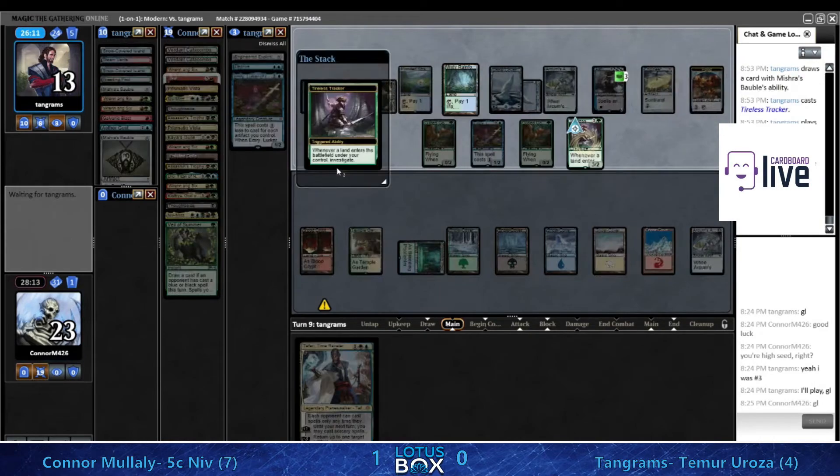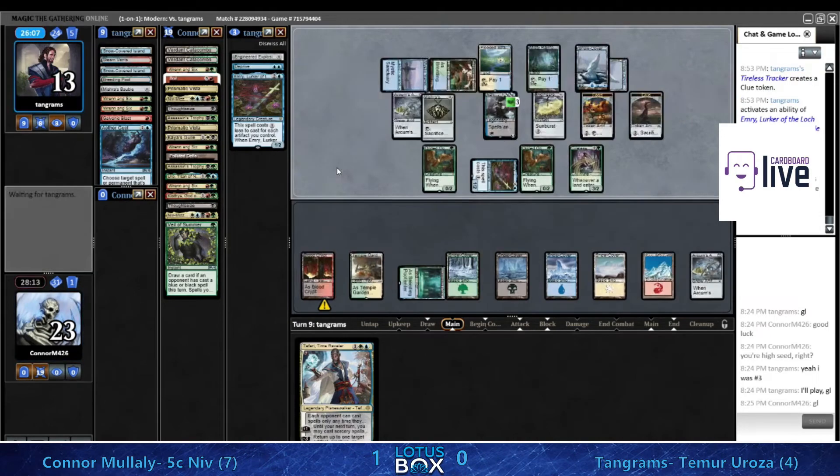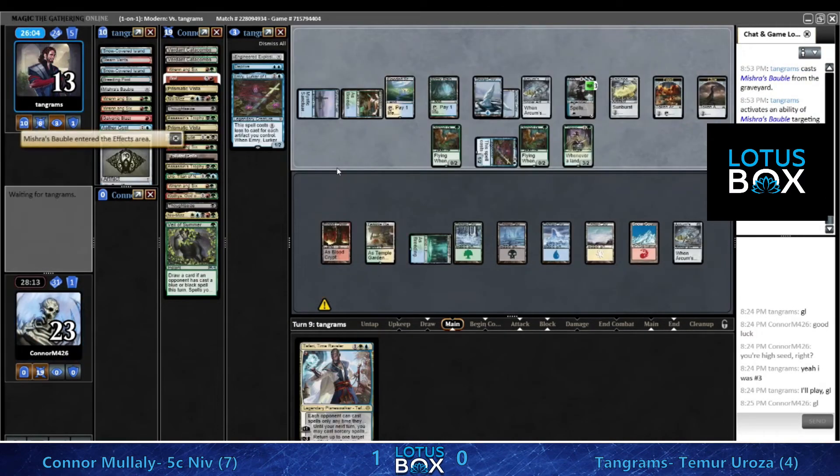I'm not into the prison designs on planeswalkers in particular - the 'can't search libraries' prison design where it's very easy to forget. But Ashiok is pretty powerful and fair power level, and hates on a wide range of things, so it's a very effective card.